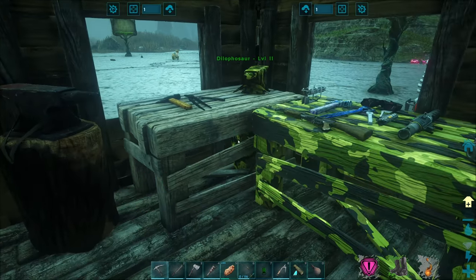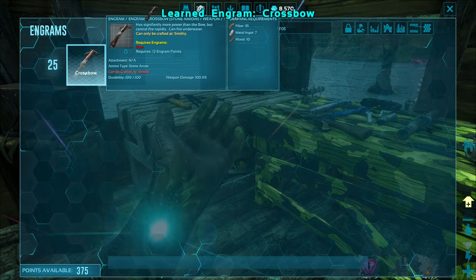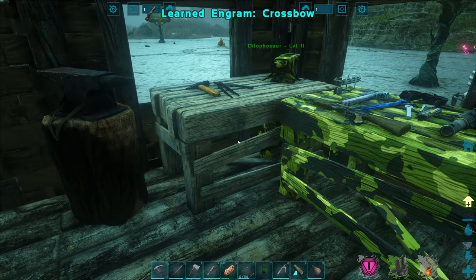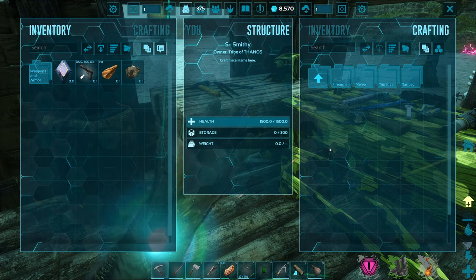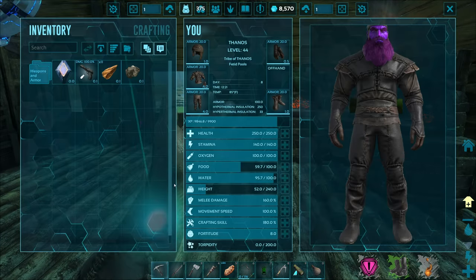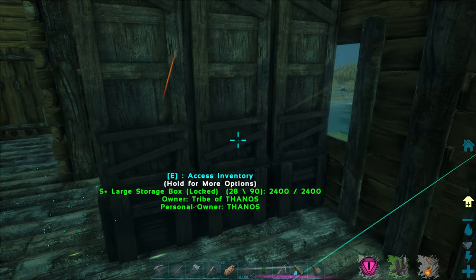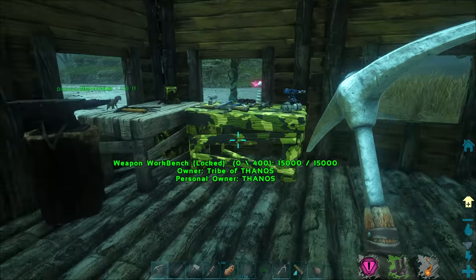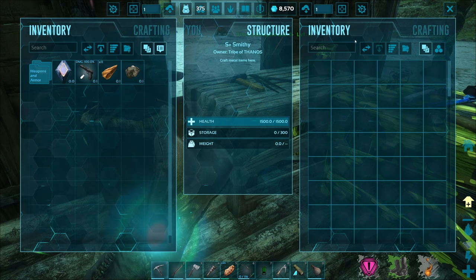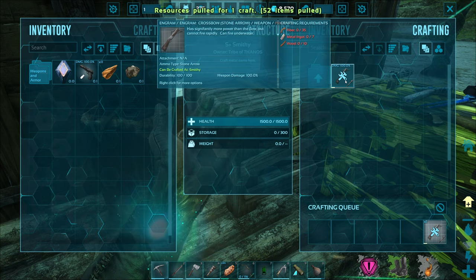I was also thinking — we should be able to get the crossbow by now, right? Like, we shouldn't be jumping straight from the bow to the longneck rifle. Yeah, crossbow right there — that definitely makes a lot more sense than going straight to the longneck rifle, which we already made. Let's go to weapons, ranged — there it is right there, crossbow. Yeah, seven metal — that's nothing. We have tons of metal nowadays, which is great.